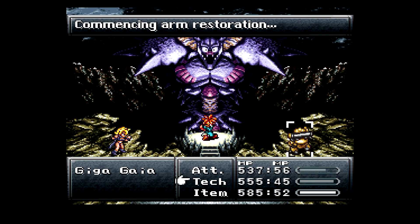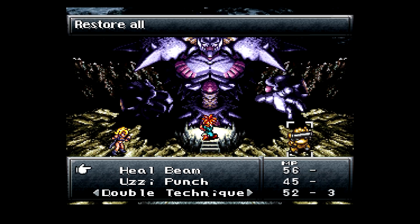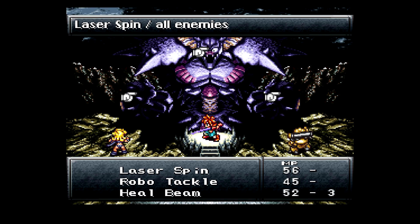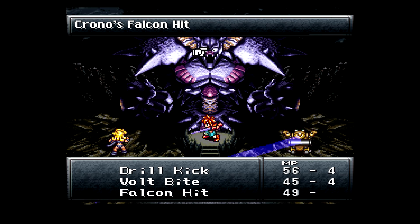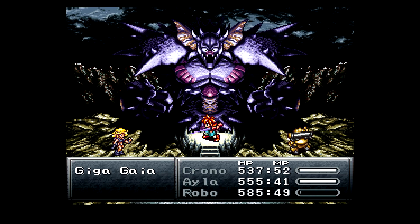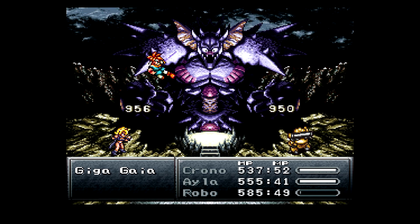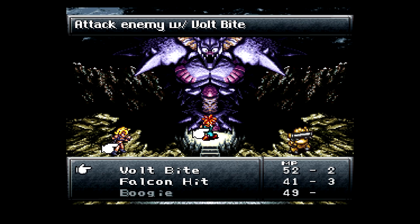Alright, so he's going to start restoring the arms. Arms are coming back, so let's do a Laser Spin and then a Falcon Hit. Laser Spin's not great, but it's something. This will definitely get rid of the hands faster — oh! They have less HP the second time around. I do remember reading that now.